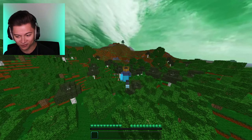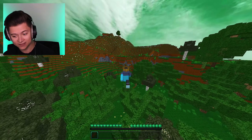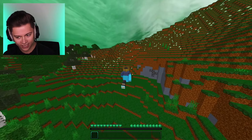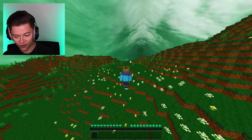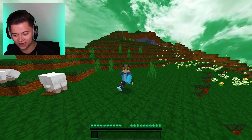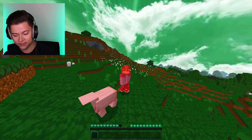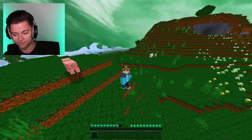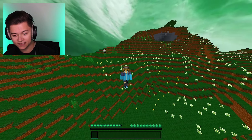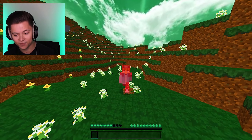We're gonna double jump and try to fly — and no way, it actually works! I cannot believe this actually works in Minecraft Bedrock Edition. Let me know what you think about this. This should work on any version of Bedrock — I haven't checked Java yet, I don't know if it's available there. But it works on Bedrock. You can just be playing normally and then boom, just start flying. It looks like we still take fall damage though, but it's pretty cool that we can fly with this hack.